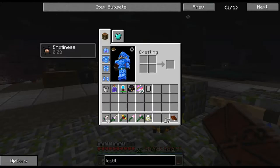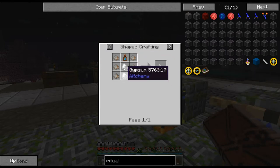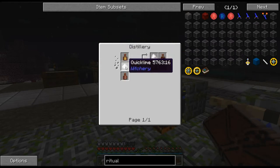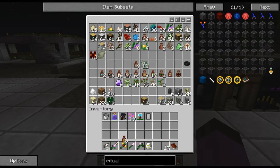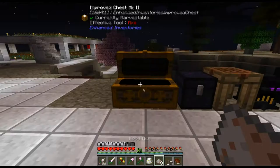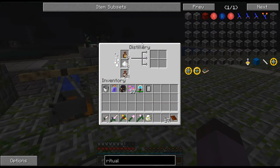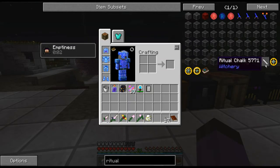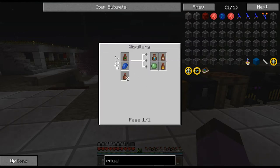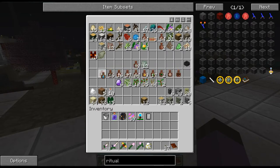I need to make this ritual chalk. Ritual chalk is made out of a bunch of wood ash, some gypsum, and some tears of the goddess. Gypsum I can make with quicklime and foul fumes. Quicklime can just be made out of more wood ash. Do I have any foul fumes? Yes, I do. Let's make eight of those. I believe it was in the distillery — yes. Okay, so that's the gypsum sorted. Do I have any tears of the goddess? I do — I have one. That'll do.